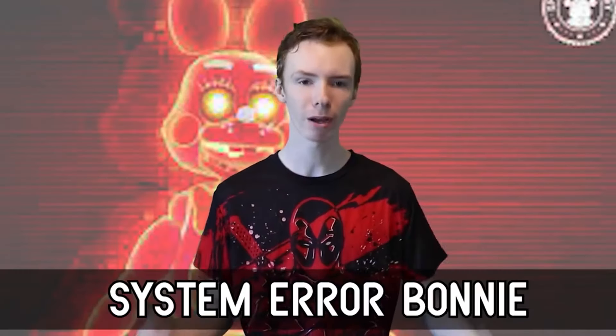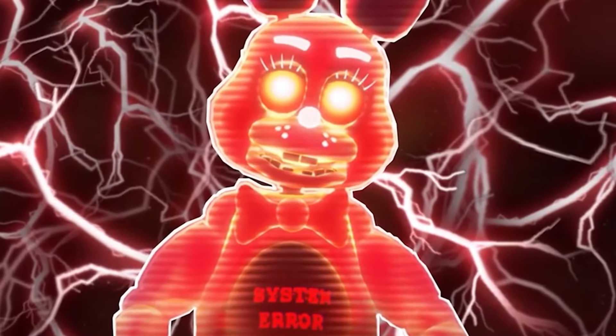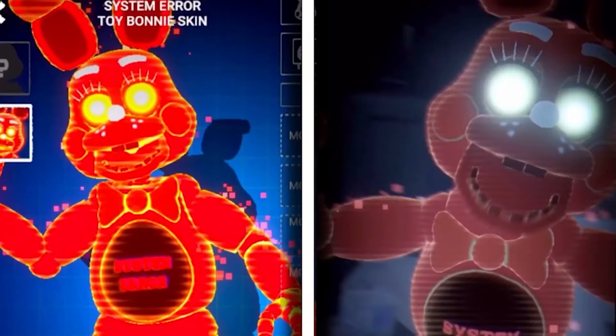Number 8: System Error Bonnie. System Error Bonnie is the final alternate skin introduced in the Arcade Mayhem event, the same event as VR Toy Freddy and Highscore Toy Chica, and is the first alternate skin for Toy Bonnie. While sharing a similar model to Toy Bonnie, System Error will send shivers down the spine of anyone who had an Xbox and knows the Red Ring of Death.